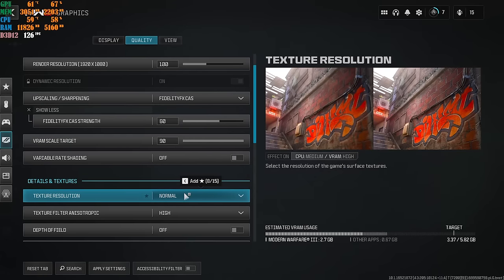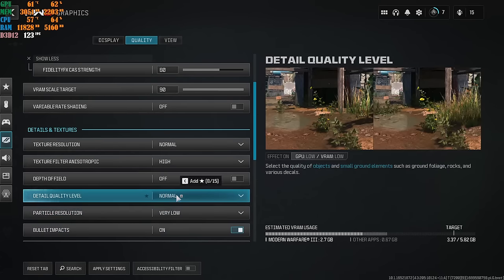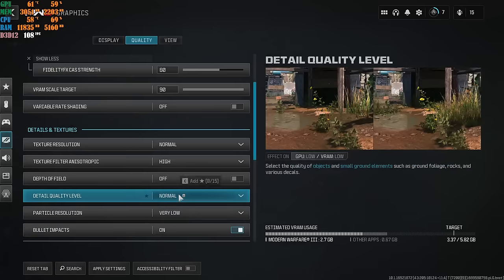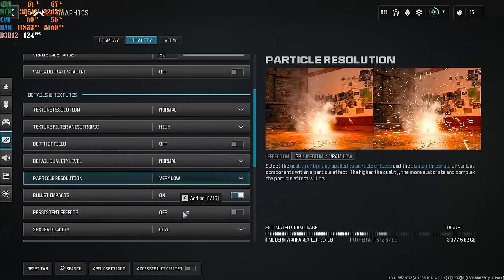High Depth of Field: off. Detail Quality Level: Normal if your machine can handle it; Low if you're struggling with FPS — Modern Warfare 3 runs this perfectly fine at Normal. Particle Resolution: Very Low — please leave it there. Bullet Impacts and Sprays: turn it off. It is an FPS hog in a multiplayer game — you don't need to see the effects. Shader Quality: Low. On-Demand Texture Streaming: turn it completely off if it's on.